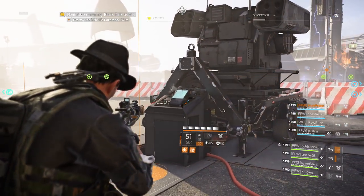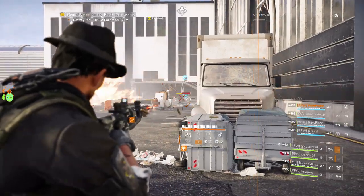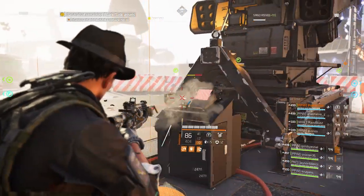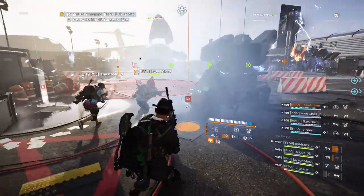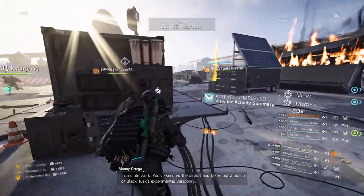We check if everyone has time for a speed run attempt. One player isn't sure about time. We decide we're finishing the current run rather than wiping. Prime is going to open the crate to end the run.